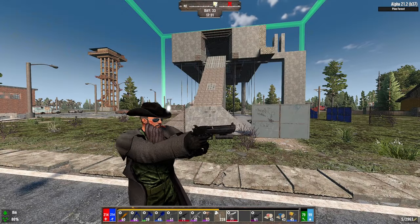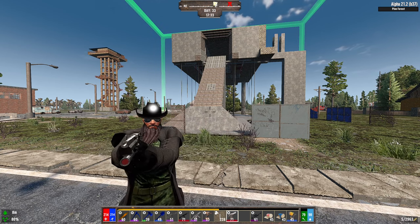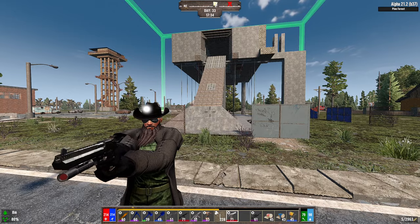Hey, what's up guys, welcome back to Seven Days to Die. This is Alpha 21 Darkness Falls mod. I'm going to show you a little base that we have for the hordes and take you through some tips and tricks.